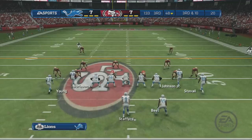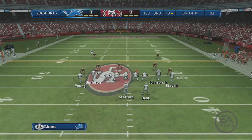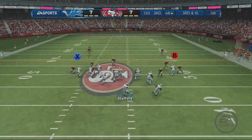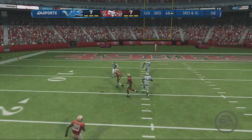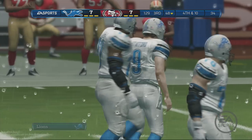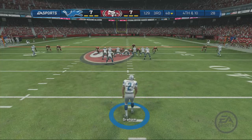Loading up with extra defensive backs, in the dime. Here comes the wide receiver in motion. Third down and ten. The quarterback throws the pass, reaches in, knocks it away. What a good job by the defensive back — that ball was thrown beautifully down the field on a high-arcing roll, but the defensive back was in great position and knocks it down.